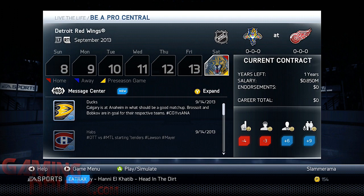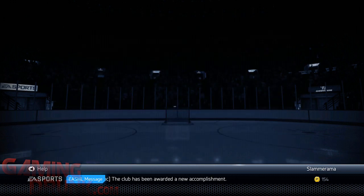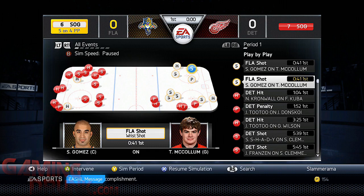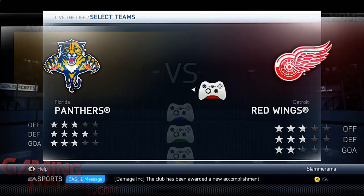The preseason is important - don't skip over the preseason because they'll send you down. Hopefully they won't send me down in this video, but it's a possibility. What you do is click on the first preseason game, click on Sim Game. It's going to start the sim and you can hit Y to sim the periods - sim two periods. Then it says A to intervene, so go ahead and click that. That's going to take you right into the game.